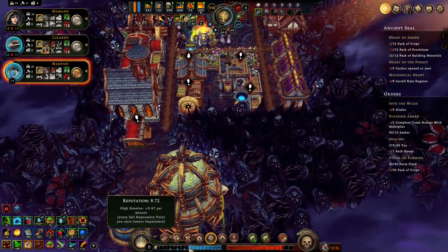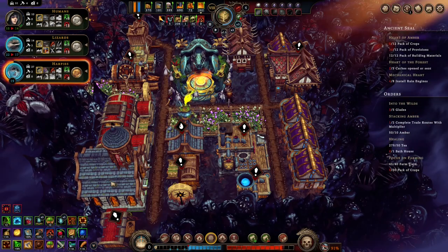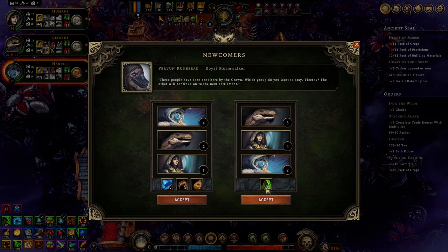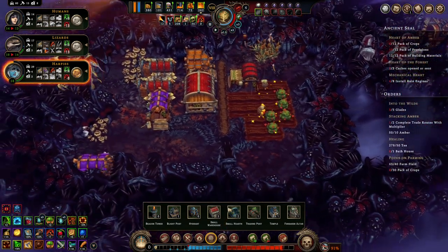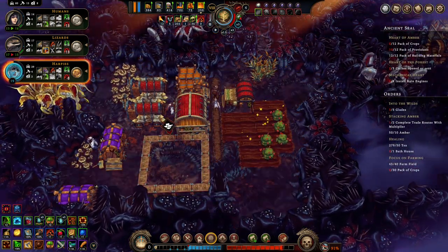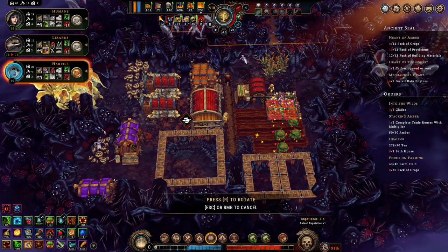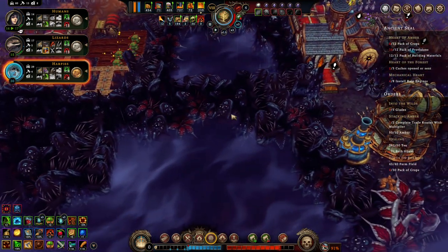It would be good to get this set up so that we have the final Forsaken Altar buff coming soon. Coats. Make shelter time with the park — right there, why not? Oh good, we did get it.